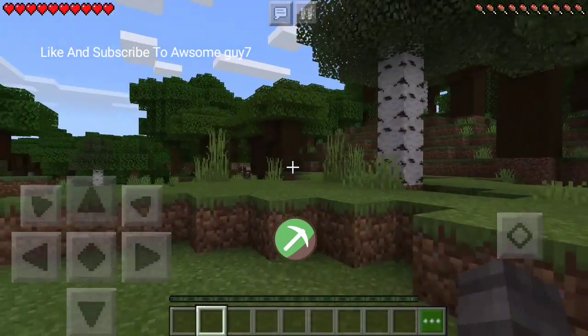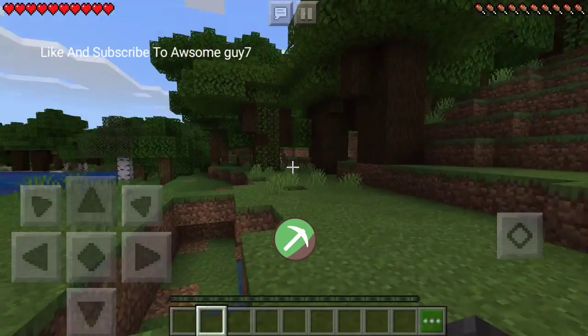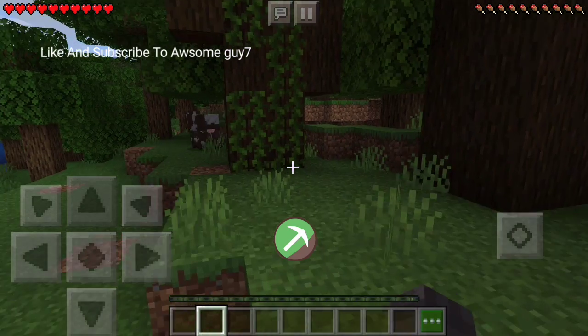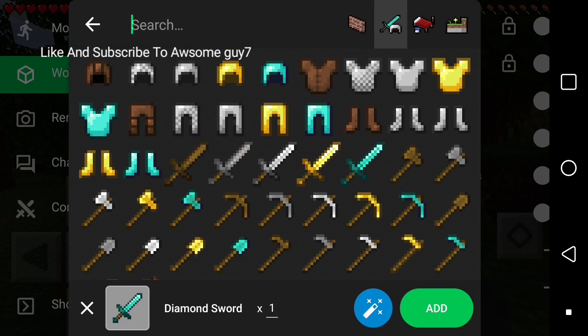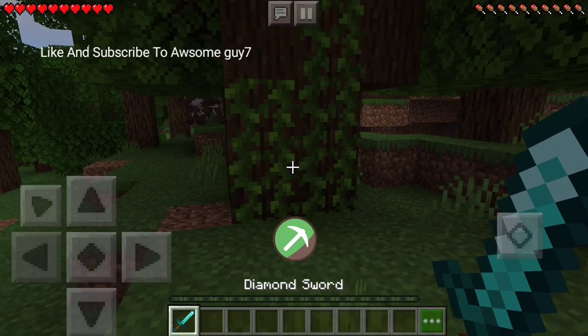So it's about getting into the night, I guess. But let's go get some food. Give me a diamond sword. Now I'm going to use all my hacks to do this.